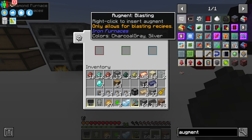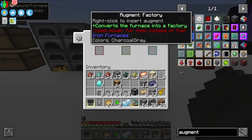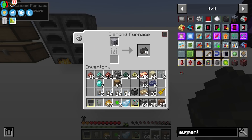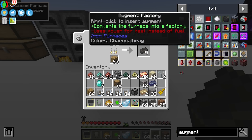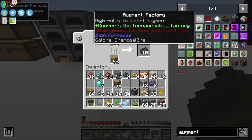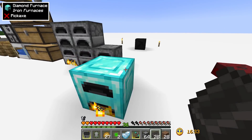There's the blasting augment which allows it to work like a blast furnace, the smoking augment which works like a smoker, and the factory augment — which is super cool. If you add the factory augment the furnace can smelt four items at a time instead of one. The downside is that it can no longer use regular fuel like planks; instead it has to use Redstone Flux from a generator.